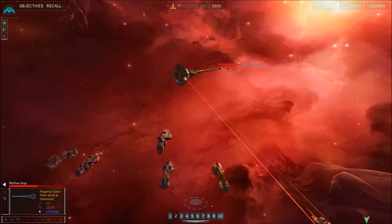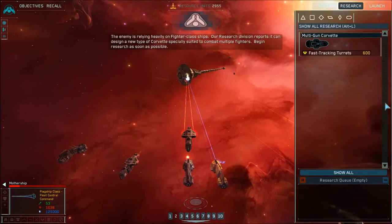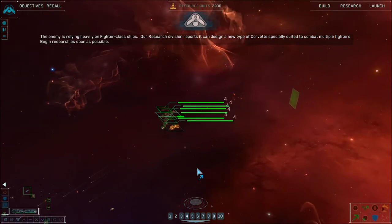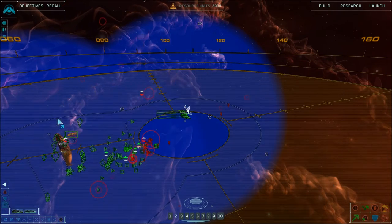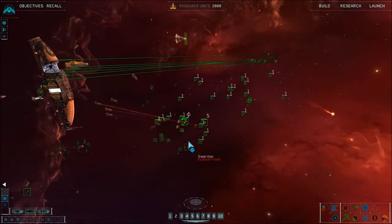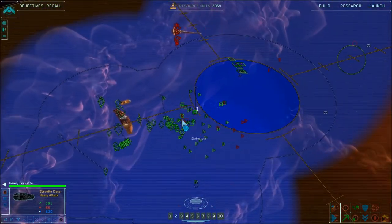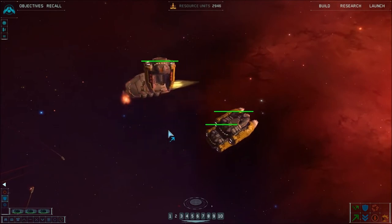The enemy is relying heavily on fighter class ships. Our research division reports it can design a new type of corvette specially suited to combat multiple fighters. Begin research as soon as possible. Group five reports enemy contact. Attack clear received. Group one reports enemy contact. Under attack. Drawing heavy fire. I managed to get the field caught so bad.